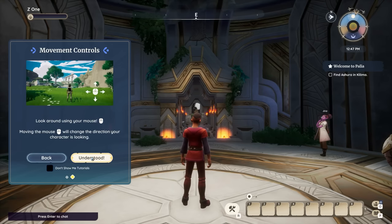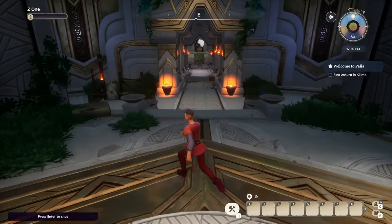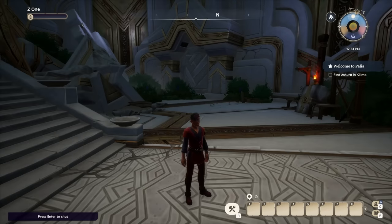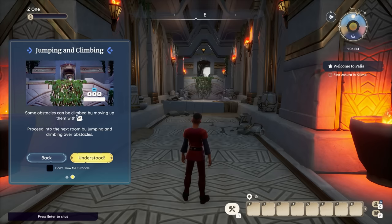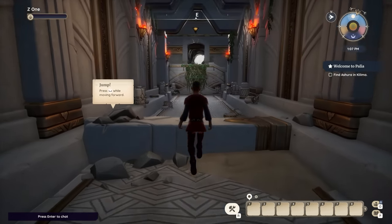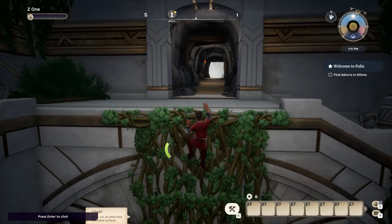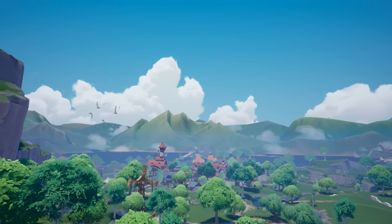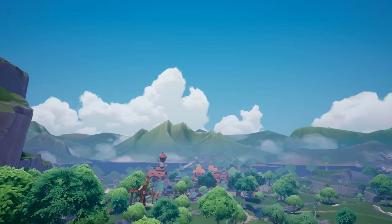Navigate the world using WASD — okay, we already know that, and then we've got the mouse. The controls actually feel pretty good! I always worry about how character movement feels because sometimes it feels a little wishy-washy. We're gonna have to jump — some obstacles can be climbed. We've got a little stamina meter — this is giving me some serious Breath of the Wild vibes, oh my gosh! This looks super cool.